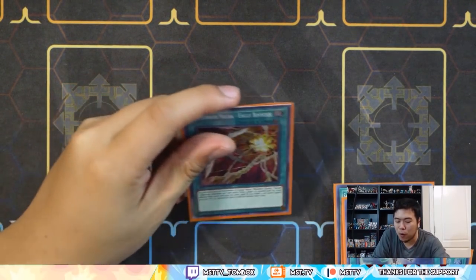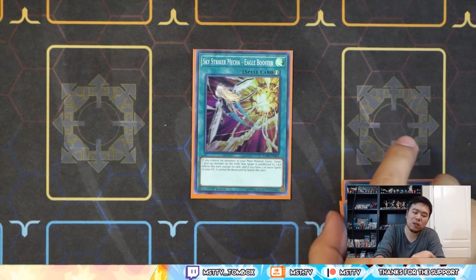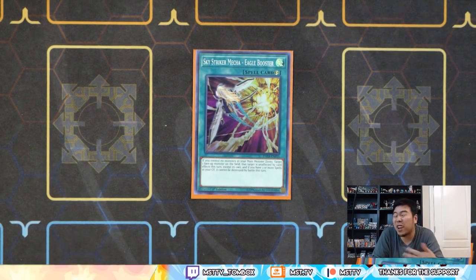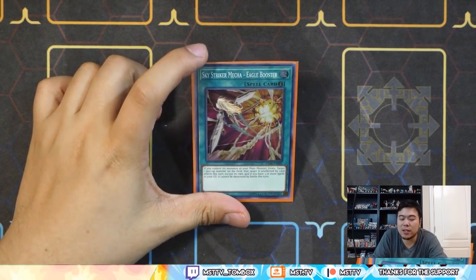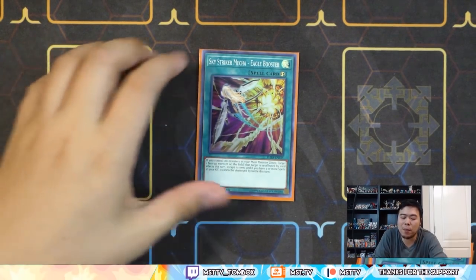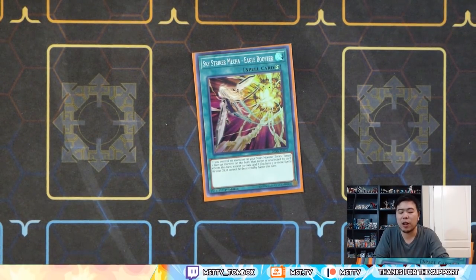I'm running one Eagle Booster as a tech. Especially when you don't use the Sky Striker monster and you're about to win, this card is a bit safer because your monster cannot be destroyed by battle if you have three or more spells. The other effect is that it's unaffected by all card effects until the end of the turn. That makes it very safe, especially if you're holding onto a Nightmare Griffin — that just kind of annoys your opponent. Griffin's really good against the deck overall, but there is a problem where Griffin can get popped. Eagle Booster can protect the Griffin and basically turn off your opponent from using their own Kagaris.